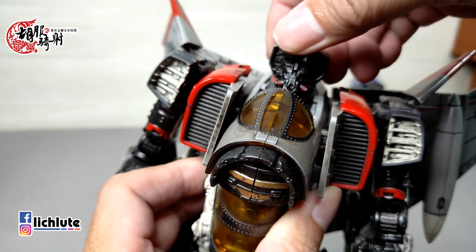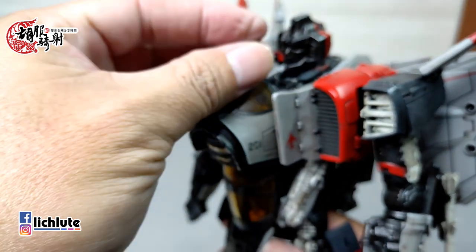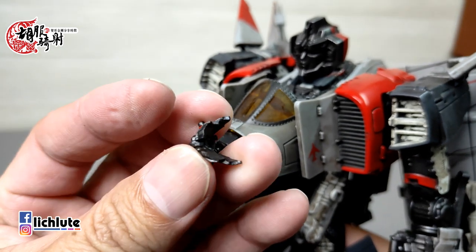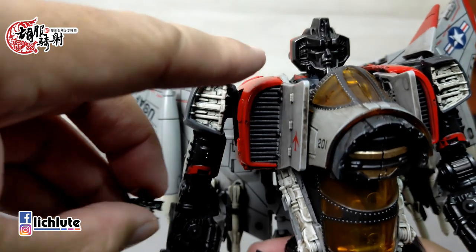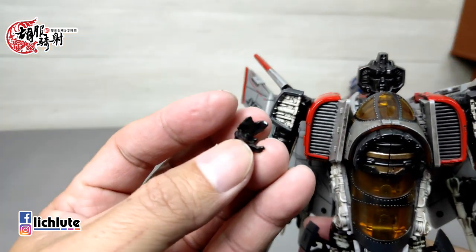它的面罩是可以拿下来的，从侧边掰一下就掉了。但各位可以看到，这一侧已经断在里面，断在里面就算了，用笔拔图完事了。